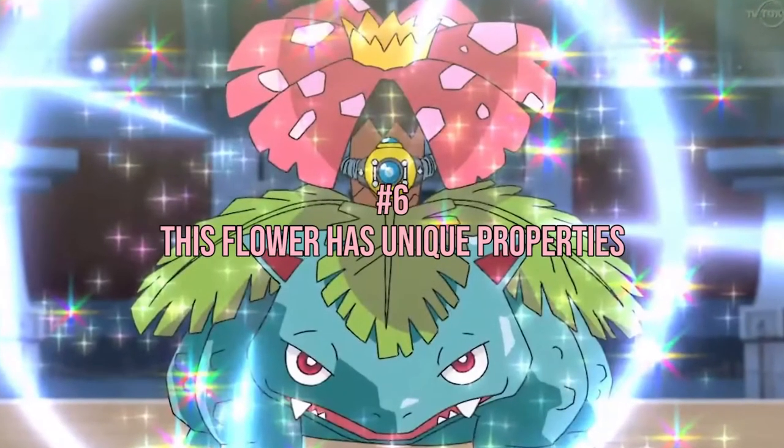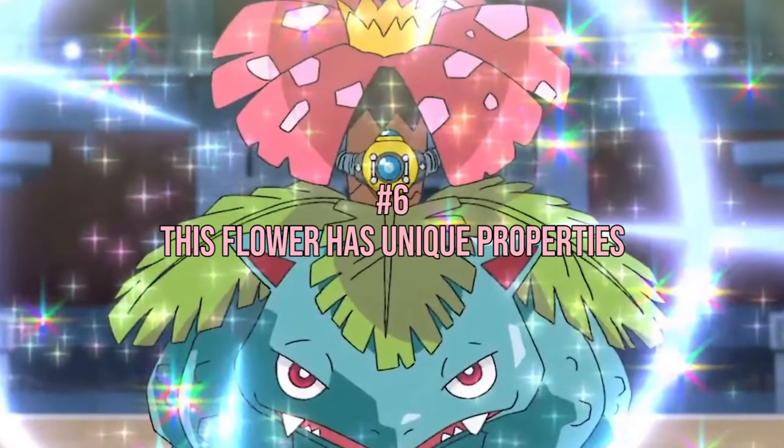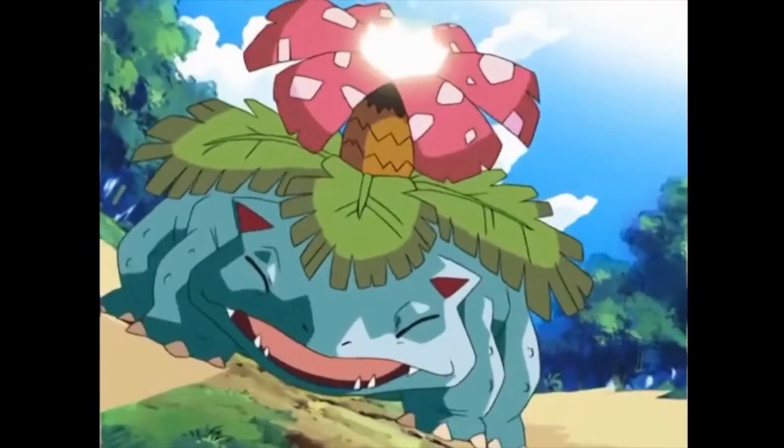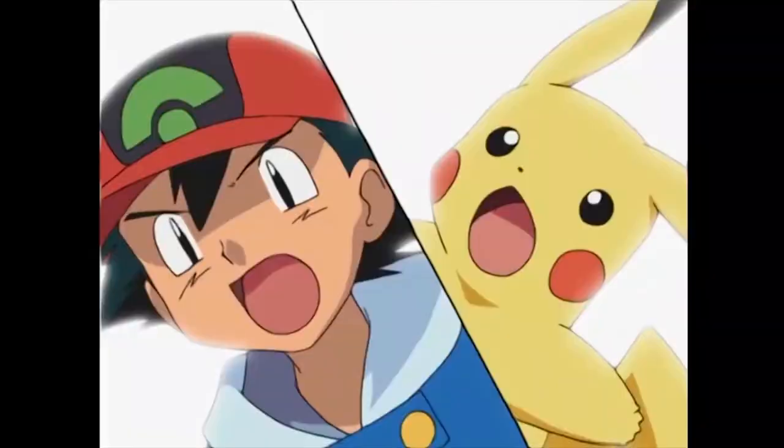Number 6: This flower has unique properties. Speaking of the flower, a Venusaur's flower's smell attracts other Pokemon. It is also believed that its aroma may relax both people and Pokemon, or that it uses its flower to collect nutrition and power from the sun's rays.